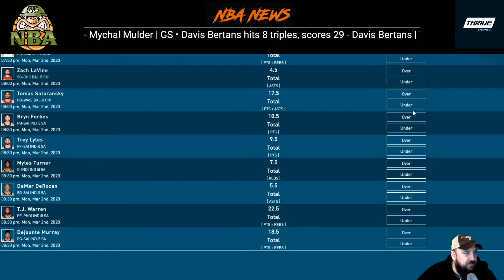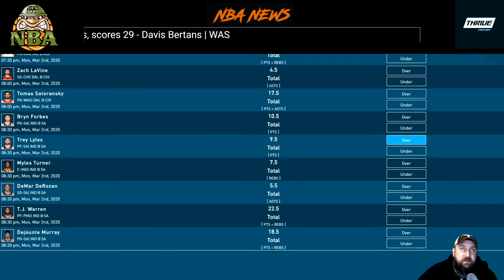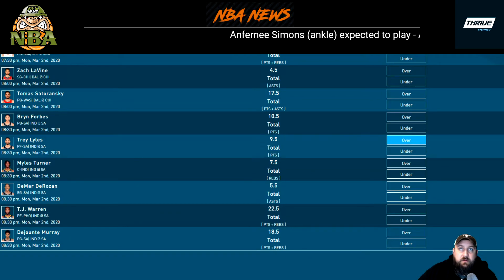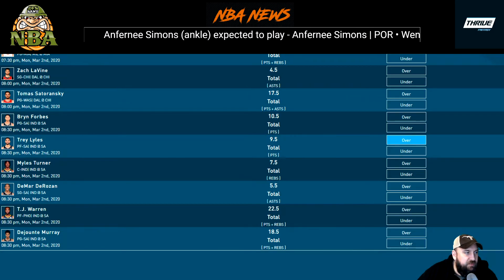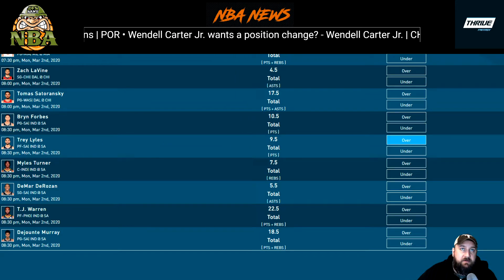Forbes at 10.5 points — I'd lean the under. Trey Lyles over 9.5 points — if I was gonna pick one smash button play out of all these with all the guys out, this is it. LMA is doubtful, Portis is out. Lyles is going to play 30-plus minutes. He put up 20 points in 39-40 minutes against Orlando when Portis got hurt. I think we see 15-16 points easily. Nine and a half is way too low — easy over.